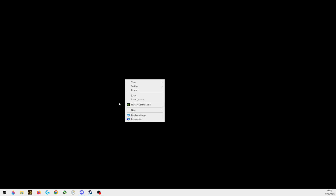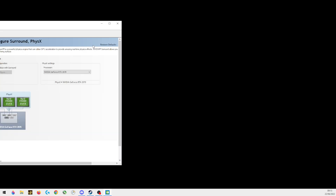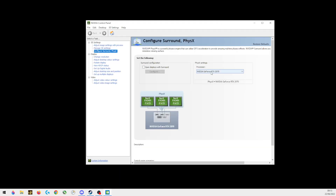Now, the game we'll do first is Farming Simulator 22, because it's really simple. So you right-click on your display, like so. I will have to go into the GoPro scene selection — you just click this. Tick here on 'span displays with surround,' go to 'configure surround,' PhysX or whatever it is, and push apply.